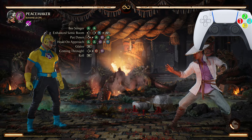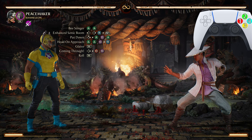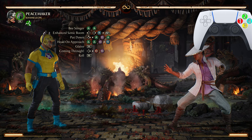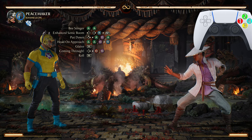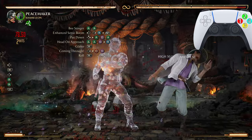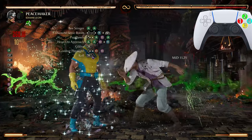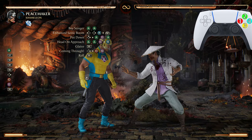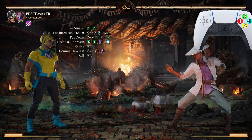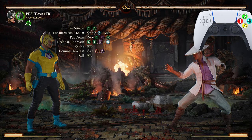After Coming Through we're going into another Glaive Toss. There is no PSS roll there — that is a second Glaive Toss. We can't put two of the same moves on screen at the exact same time, but it is still the same button: R1, or RB if you're using an Xbox controller.